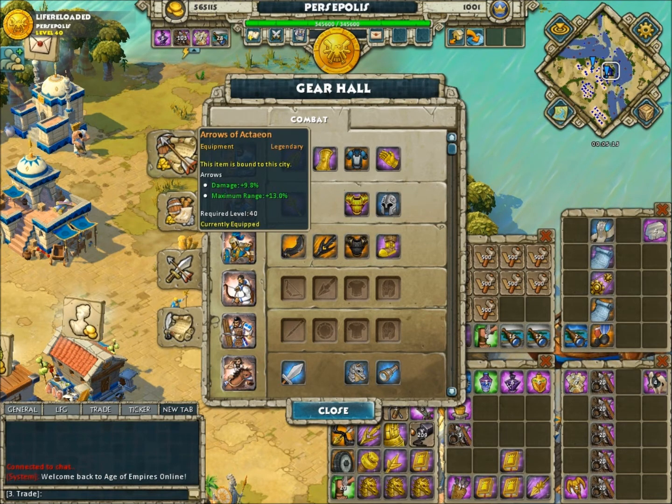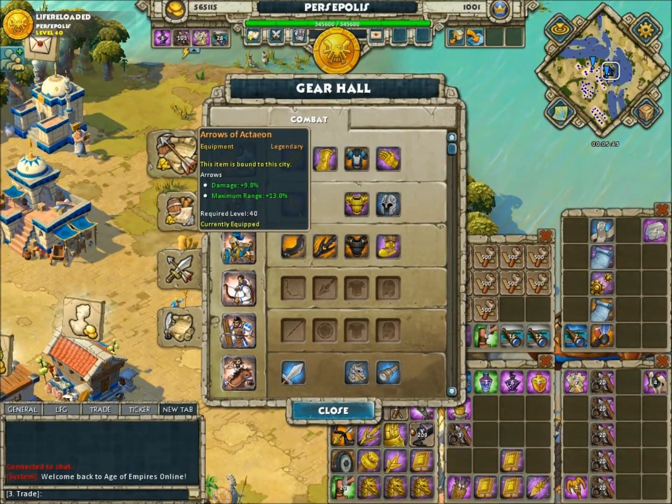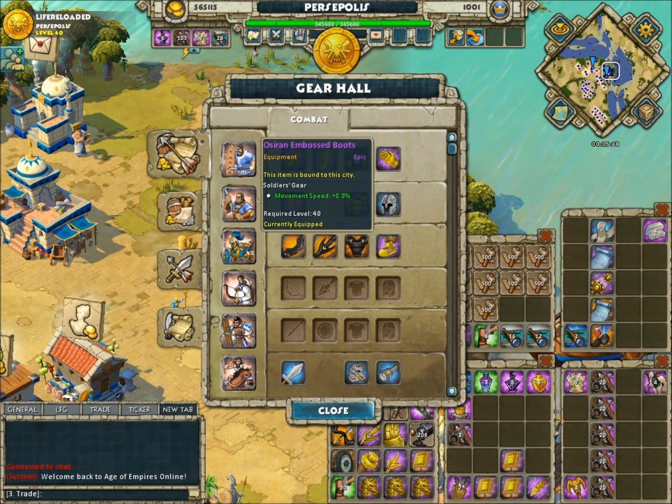You're only going to get one shot off no matter what you do. So even with the range arrows, you're usually only going to get one hit off. You could think about using different arrows for more damage. But part of me says keep the range arrows so you can actually hit the ragged units a little better, so you don't have to get closer and get hurt.